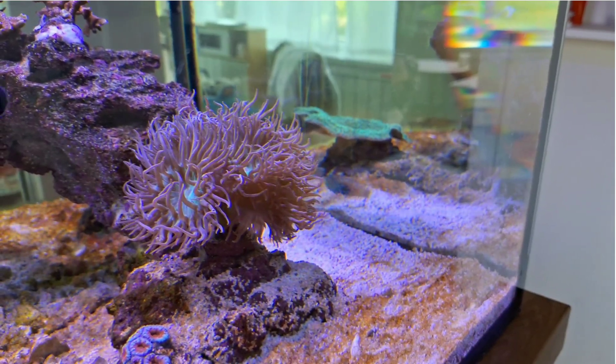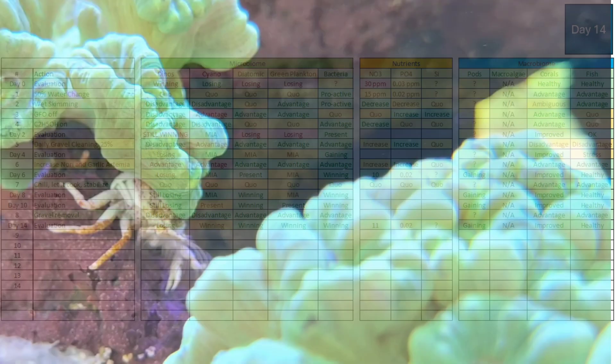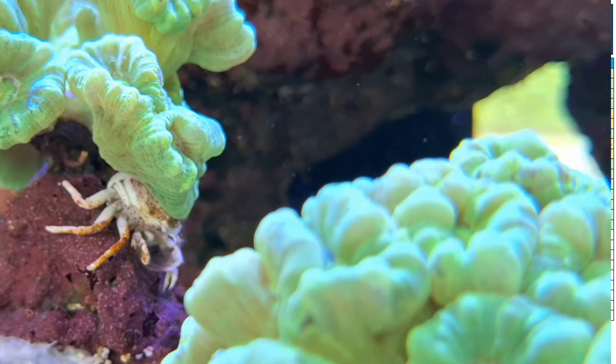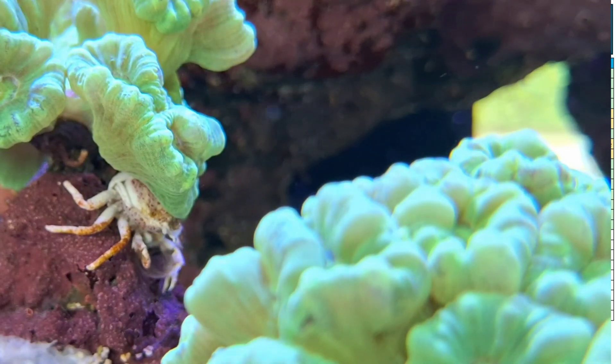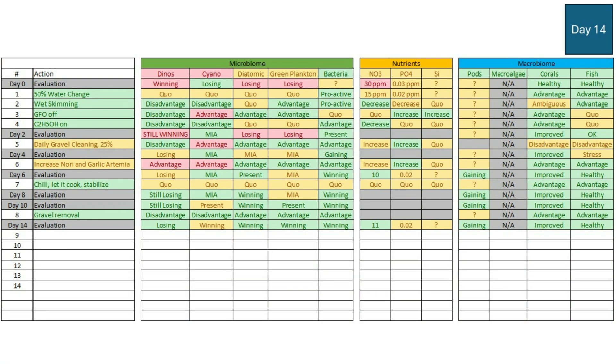Nutrient-wise we're at 11 ppm in nitrates and 0.02 in phosphates, which I think is quite good. I'm happy we've stabilized the nitrate decline around 10 to 11 ppm — that's a good position. Pods are gaining, coral health has improved, and I've seen so much growth this last month that I've had to increase carbon and calcium dosing quite heavily — I've almost doubled the consumption of calcium carbonate in two months. Quite impressive growth.